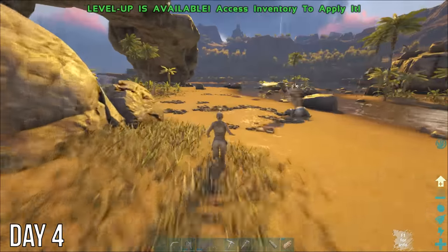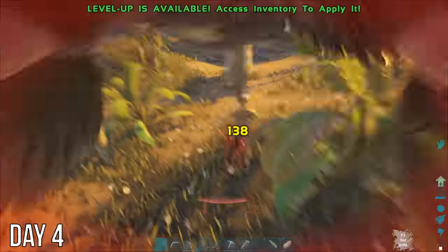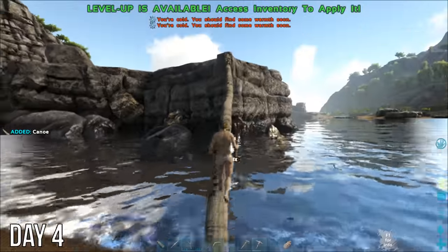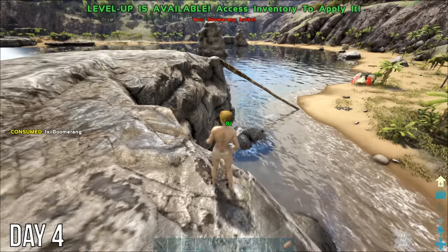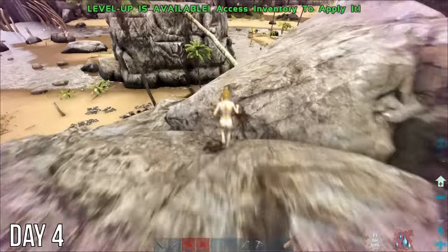I respawned and was able to collect my stuff, so I thought the vulture was okay until it decided to kill me again moments later. Then up the beach I ran into this raptor. I managed to get to safety on this rock, then broke all my boomerangs, a bow, and a slingshot on it. I guess I might just go this way for now.